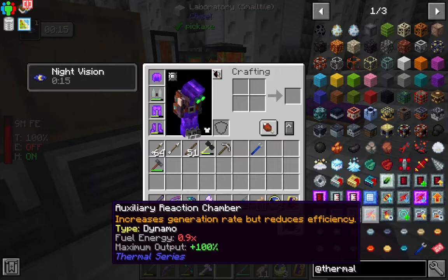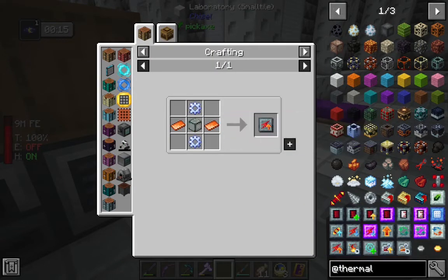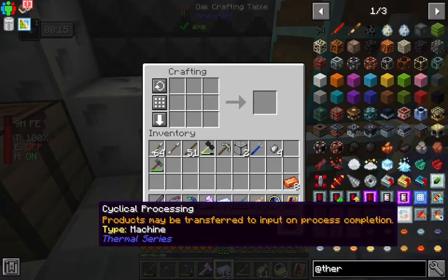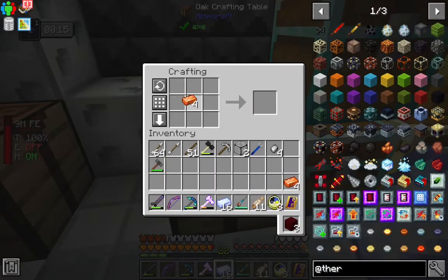The auxiliary reaction chamber is what we're looking for for dynamos. We need silver and signalum. We need four plates. Right now we're getting 160 RF a tick — with these we'll get 320.